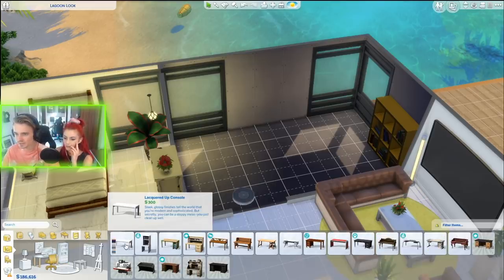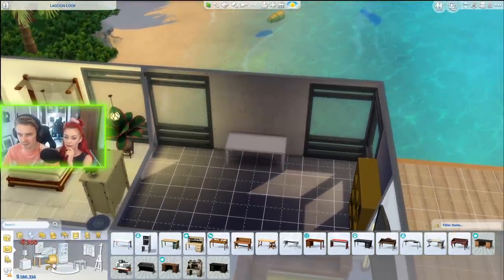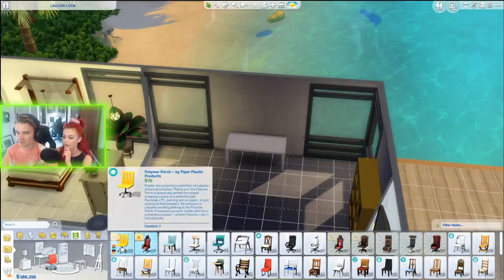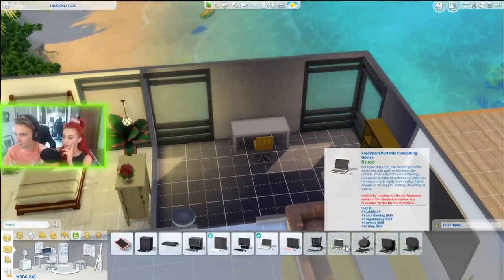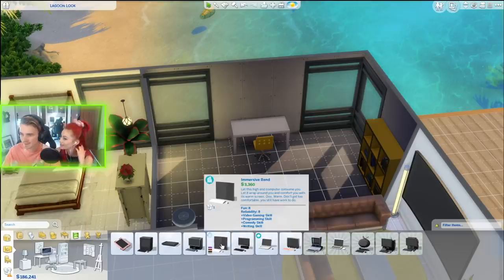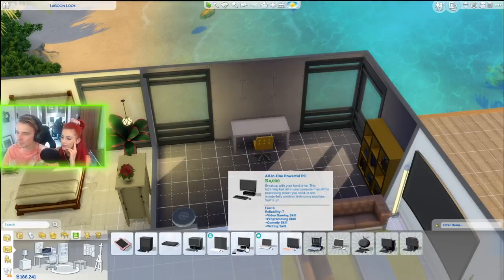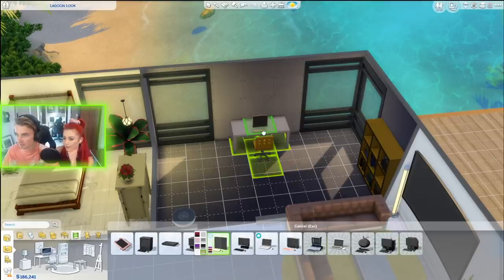We need lights in there too. Let's get some simple spotlights — these space ones are good because they're out of the way. Beautiful! We also need a rug — keep the current yellow theme. That is very cool, very imposing if you put it large like that. We need a big flower in the middle, and maybe an artist's easel for the kids.